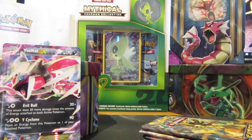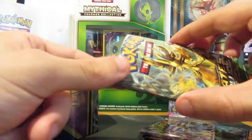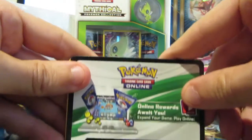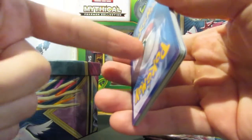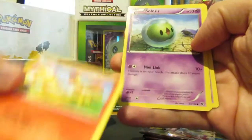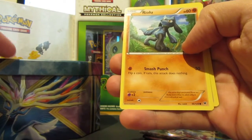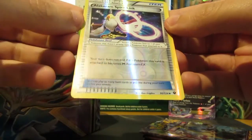Let's get on to the booster packs. I'm going to put the EX at the back. We're going to open the first booster pack, which is Fates Collide. There's the promo code — I'm not giving these away I'm afraid, because I actually play the trading card game online and with these tins you get the booster pack with it as well. So: Spoink, Diglett, reverse holo Alakazam Spirit Link — that's pretty cool.